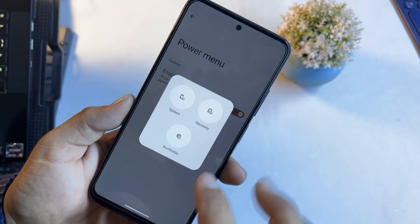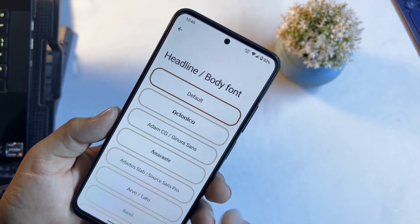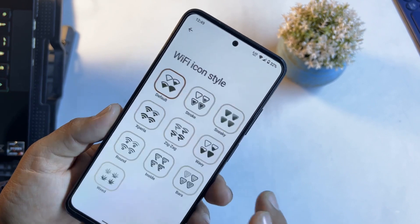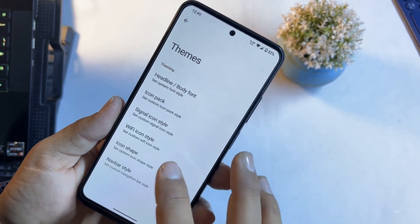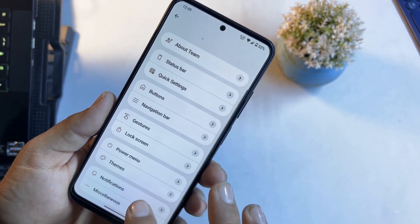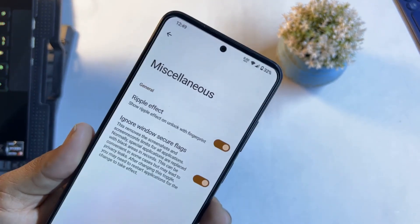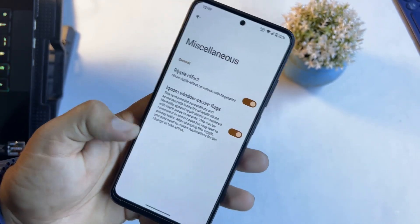Then we have lock screen options with edge lighting right here. Under power menu, you can enable advanced restart options. Then there is a themes option from which you can change the font style, icon pack, signal icon pack, Wi-Fi icon pack — a lot of beautiful icon packs are available. Nav bar style is also available. Then we have notifications with in-call vibrations, and in misc we only have two options: ripple effect and ignore window square flags.